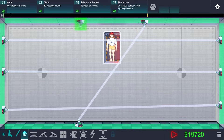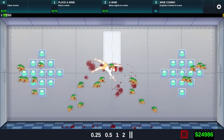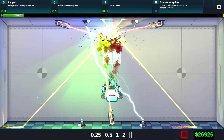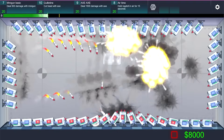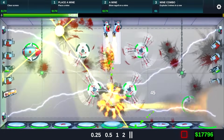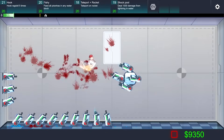Welcome to the laboratory. Here, tests are taken upon highly durable human clones using the newest weapon technologies. Your goal is to lead these tests. Will you destroy the test object using all available arsenal? There is a wide range of various weapons waiting to be used for the most insidious purposes — melee, energetic, firearm, and even a black hole.